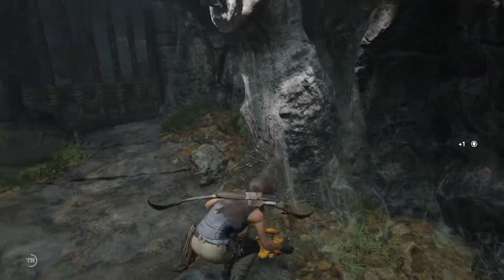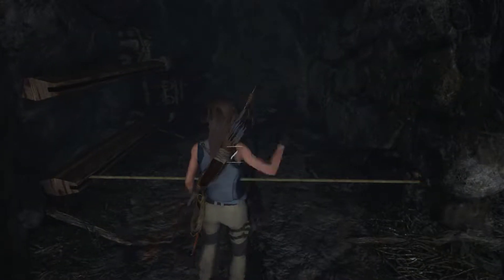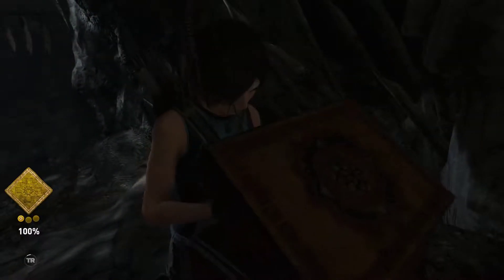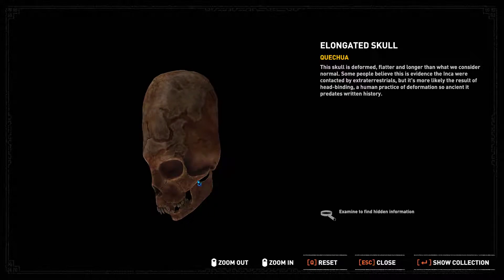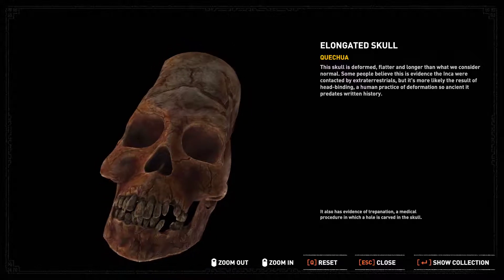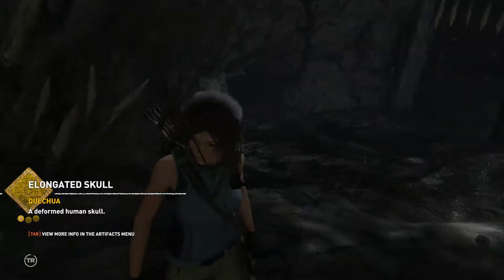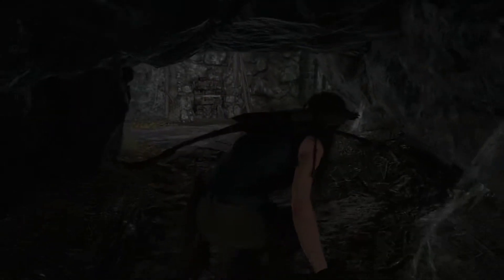Oh, there's a trip wire. Nice! This skull is deformed — flatter and longer than what we consider normal. Some people believe this is evidence the Inca were contacted by extraterrestrials, but it's more likely the result of head binding — a human practice of deformation so ancient it predates written history. It also has evidence of trepanation, a medical procedure in which a hole is carved in the skull. Monolith unlocked! Ancient dialect increased — cool.